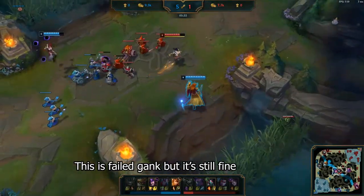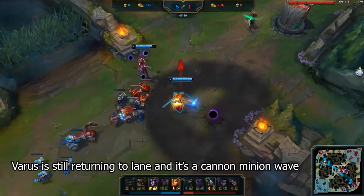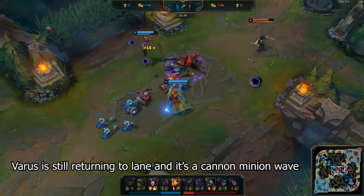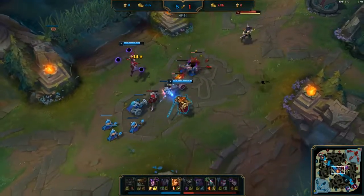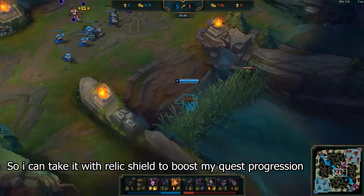This is a failed gank, but it's still fine because no resources were wasted. Varus is still returning to lane, and on top of that it's a cannon minion wave, so I can take it with relic shield to boost my quest progression.